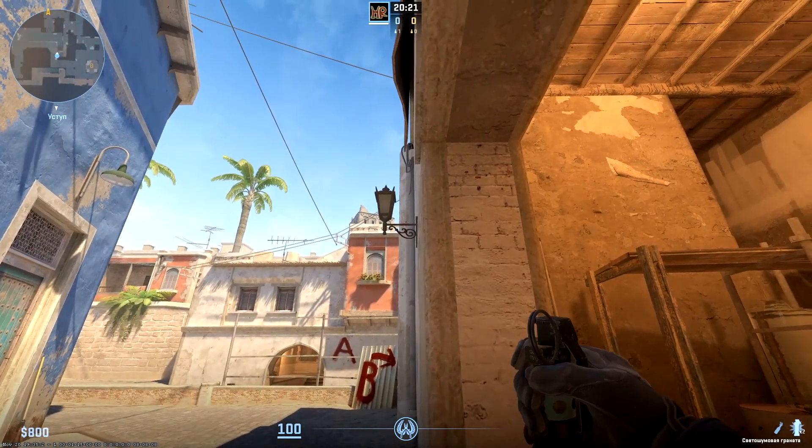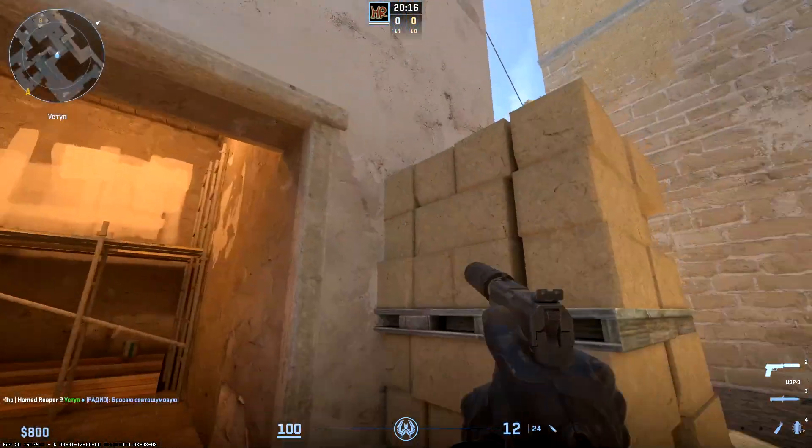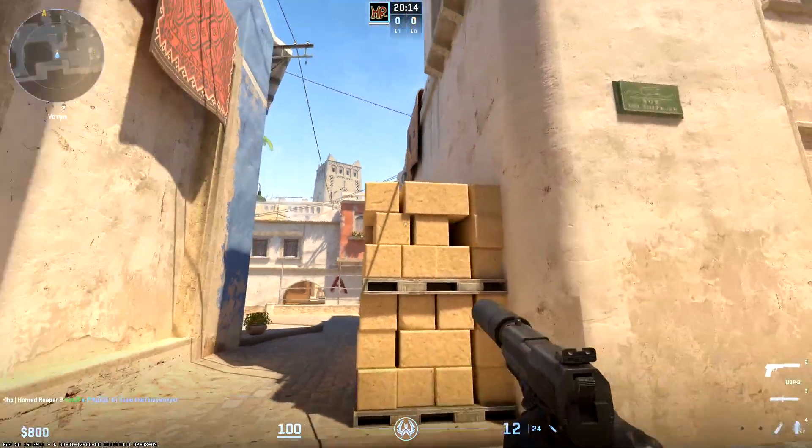One more useful instant flash is on shot. Stand in the entrance of the ladder. Aim the edge of wall at the level of the lamp and throw on a short run.